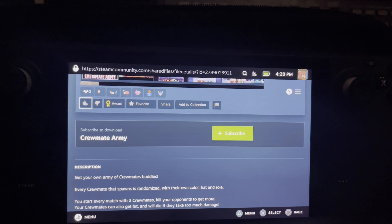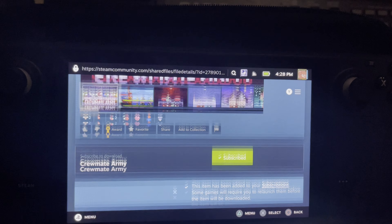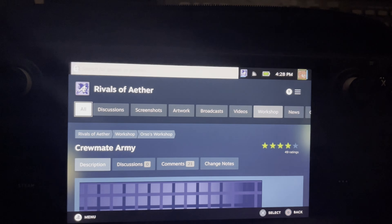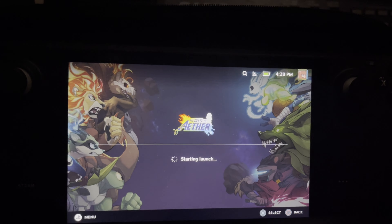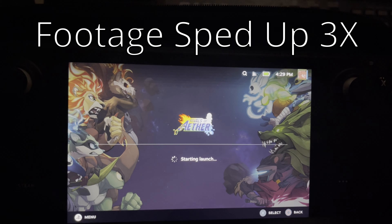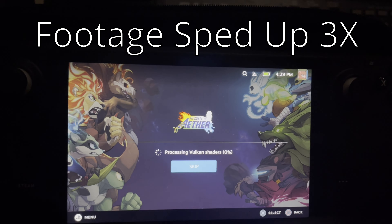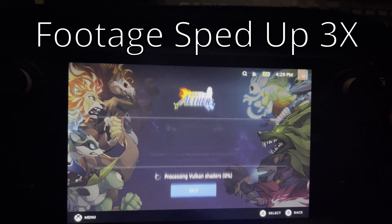It's as easy as clicking the Steam Workshop, clicking your mod, scrolling down, and subscribing to it — it's literally that easy. It is worth noting that on Rivals of Aether, you may face a problem with actually loading the game after you subscribe. The game more or less gets stuck loading Vulcan shaders. The easy solution is to just restart your Steam Deck — just be sure to subscribe to all of your mods first.